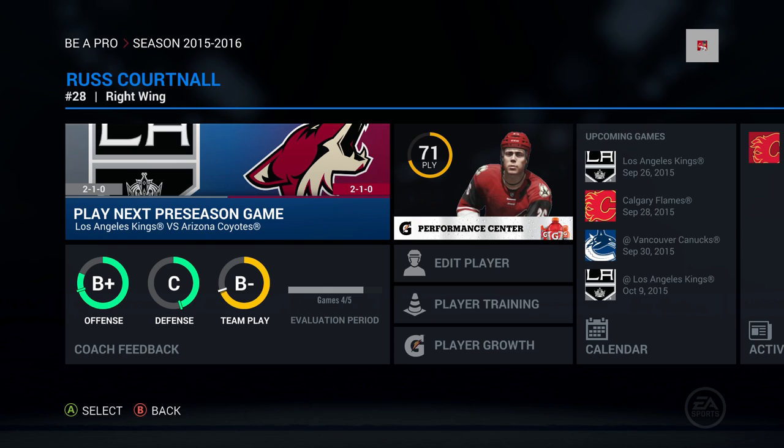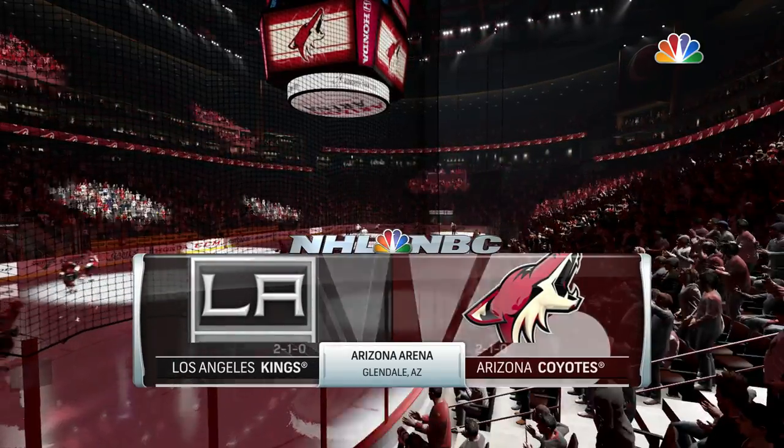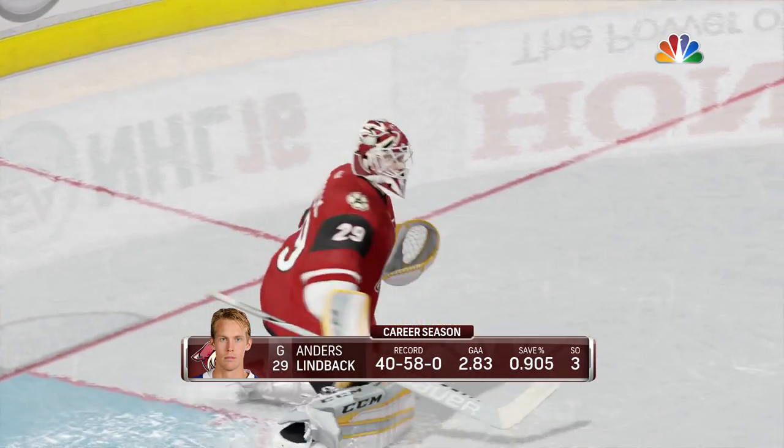Hello and welcome to Sports Gaming Universe channel here on YouTube. Welcome back to the Russ Cortnall Be A Pro series in NHL 16 on the Xbox One. Russ Cortnall has been drafted by the Arizona Coyotes and is trying to make the club in preseason. There are three preseason games left, starting with this home game against the LA Kings, so let's get ready to go.